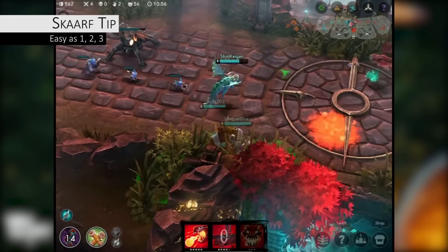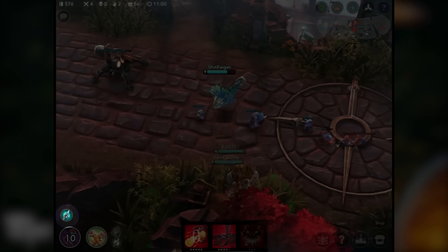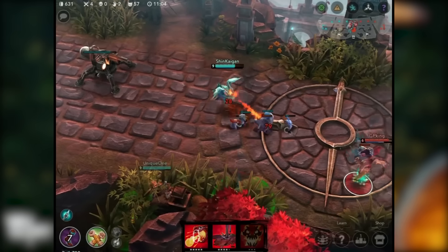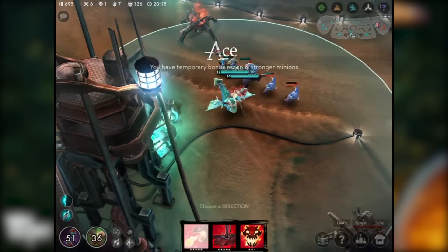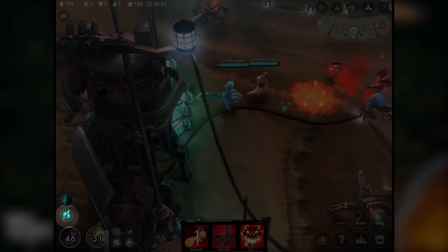If you want to see a Broken Myth on Scarf, you can see how easy it is to stack on him. Landing a single Spitfire on an enemy will automatically grant him 3 stacks thanks to his Fan the Flames perk. However, did you know that you can also just as easily stack it on turrets and Kraken? Just throw out a Spitfire before the fight starts and watch as the Broken Myth stacks climb.